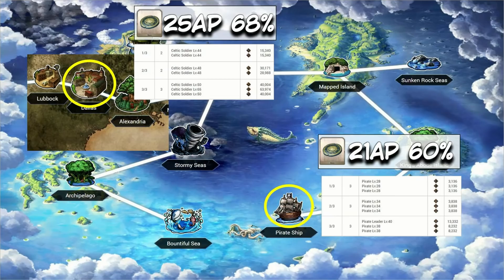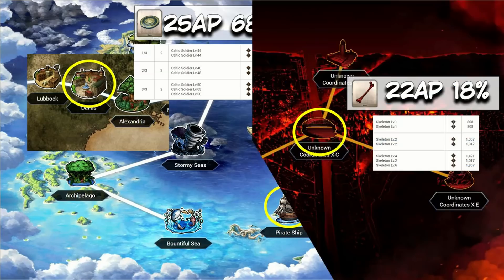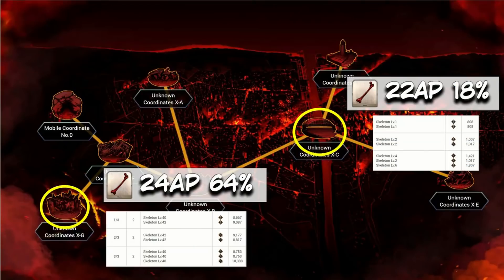First up we're going through all of the bronze materials. Proof of Heroes starts this list — Okeanos' Pirate Ship retains the number one spot for AP efficiency at 20 AP per drop. The Pirate Ship is a 12 AP node with a 60% drop rate. That said, you'll also want to farm these in Dallas in the America singularity — it's about 25 AP per drop with a 68% drop rate.